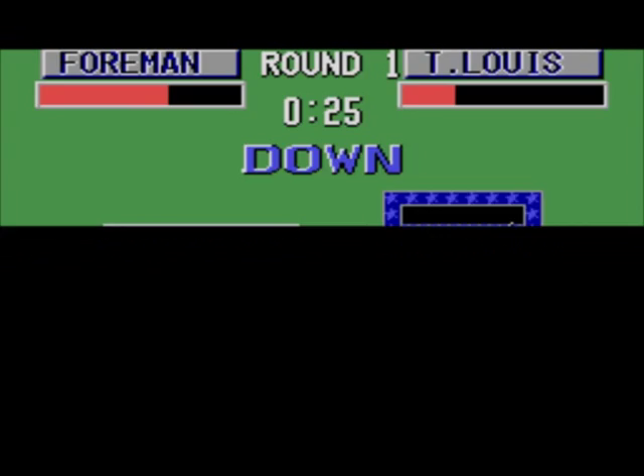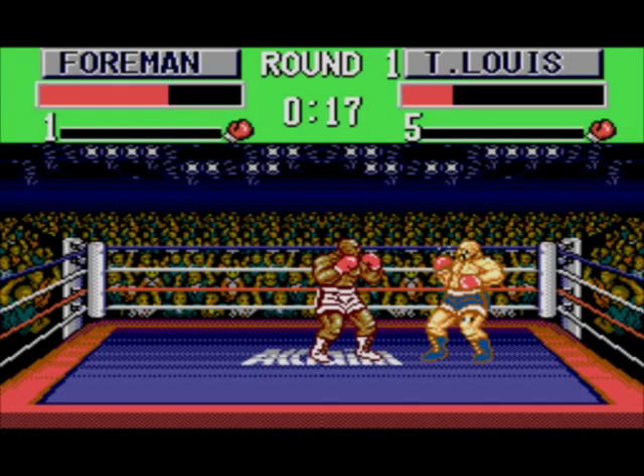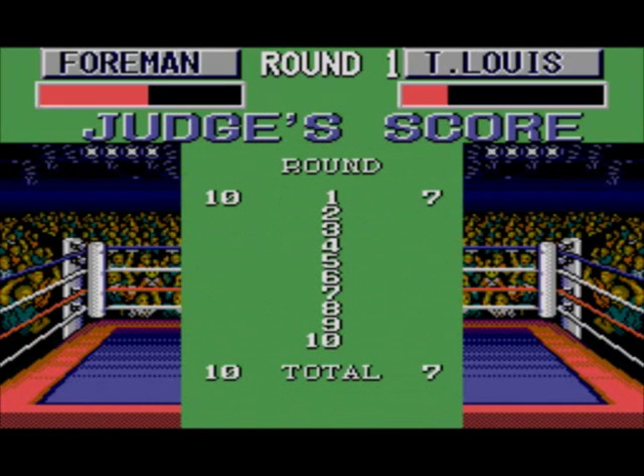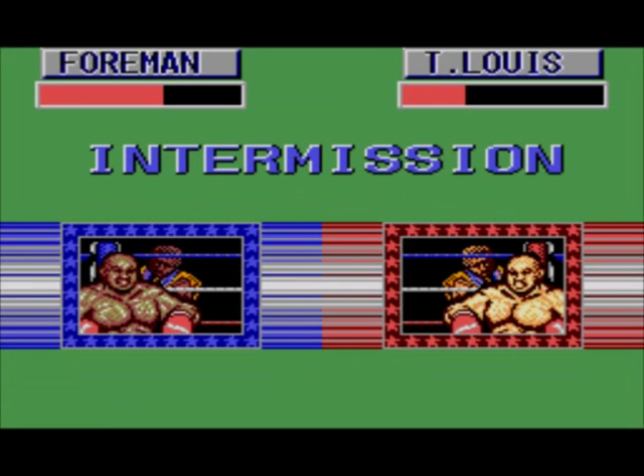When Buster Douglas was knocked down by Tyson, he won the match but he was knocked down. Tyson afterwards and Don King moaned for ages that the count was slow, but the referee gave the same speed count to Tyson when Tyson was knocked down. At the end of the day, it is at the referee's discretion how fast the count goes, so there's nothing they could do about it — it was a fair fight. T. Lewis just looked like a lighter version of George Foreman — his sprite was exactly the same, except lighter, and he didn't have a moustache in the sprite even though he clearly has one.